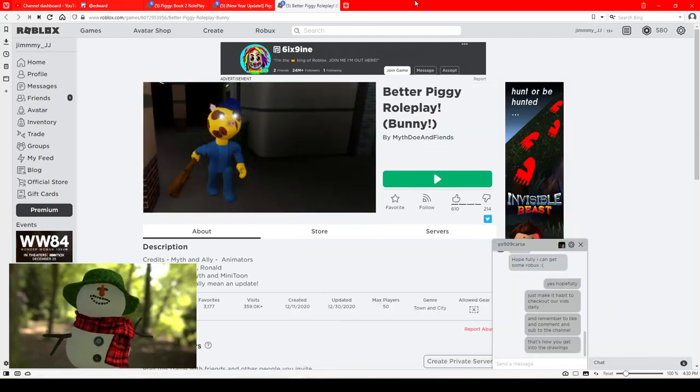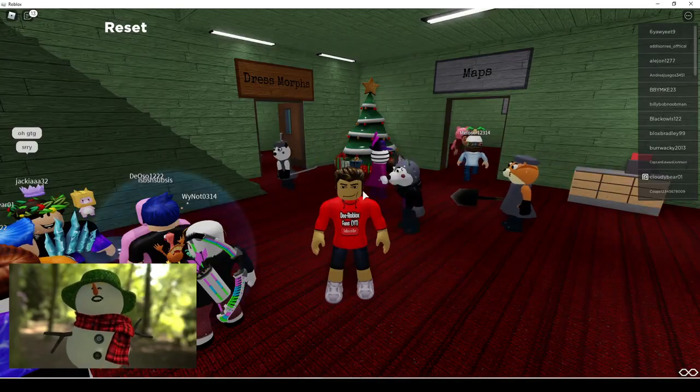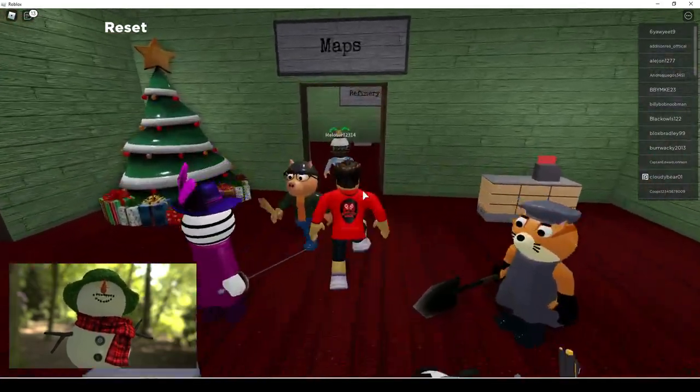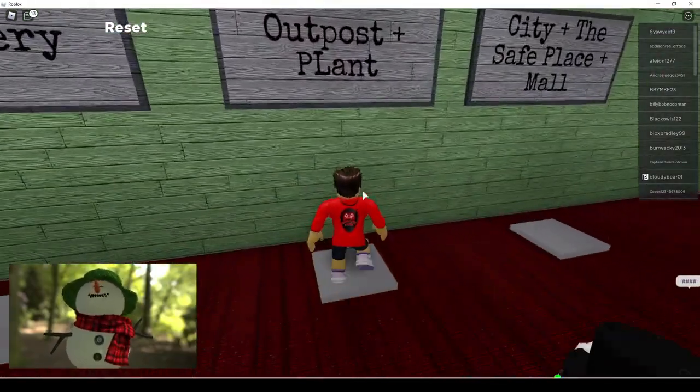Hey guys, welcome to yet another video. I'm the Snowman today, doing a Better Piggy roleplay. We're going to show you guys how to get a really cool badge — it's called the Cartoon Rival Revival badge. We're going to go right here as a skin, right here to Outpost Plus Plant.